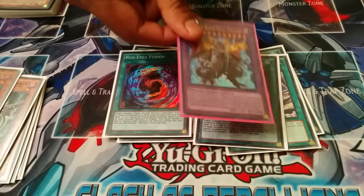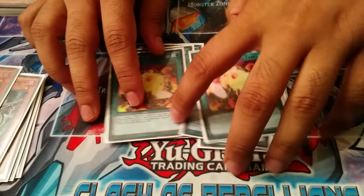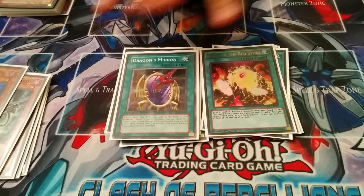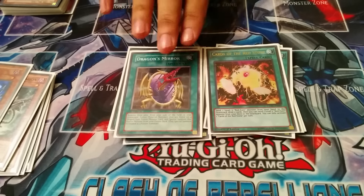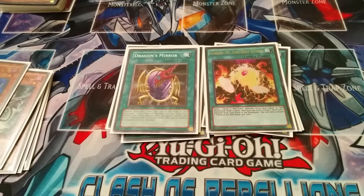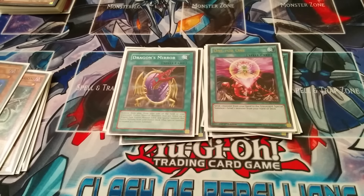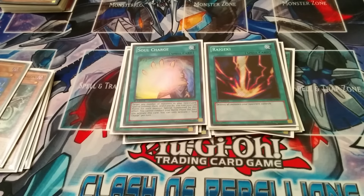Next you run double Cards of the Red Stone. I see people run three or even one, but I think two is the sweet number — three gets cloggy. Next you run one Dragon's Mirror — really good card. It helps you bring out Five-Headed Dragon to go for game, or First of the Dragons, and those two cards are really good for situations where you don't have Red-Eyes Black Dragon plays. One for One helps bring out Blackstone of Legend. One Soul Charge to bring back your monsters and make rank 7 spam. Last spell is one Raigeki.